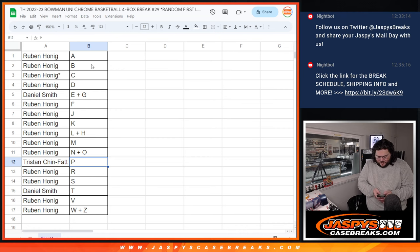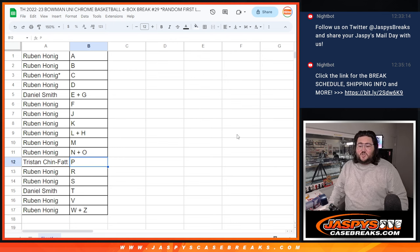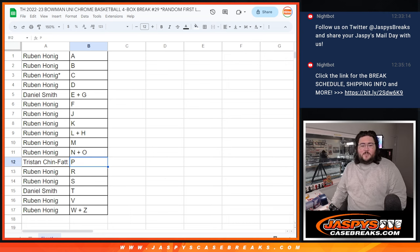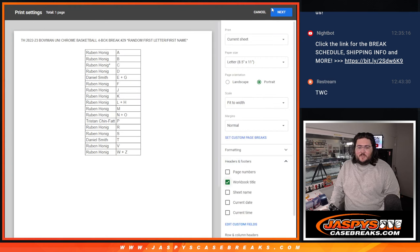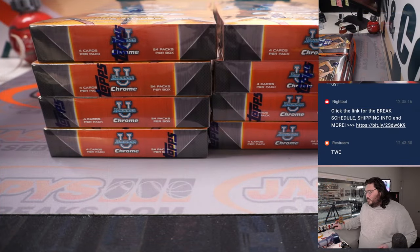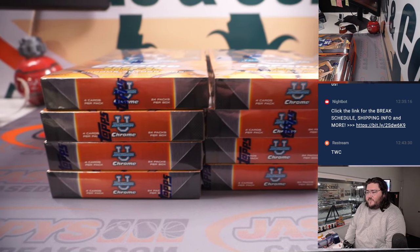That gives me a ton to take that Quadzilla out of my inventory. Trade window going once, going twice, trade window closed. All right, let's print and rip. So while this is printing, I'll show it off. 29 now, and 30 right after this.